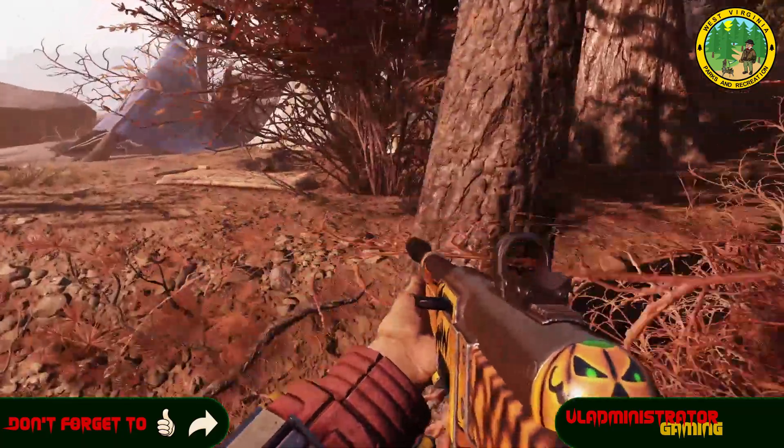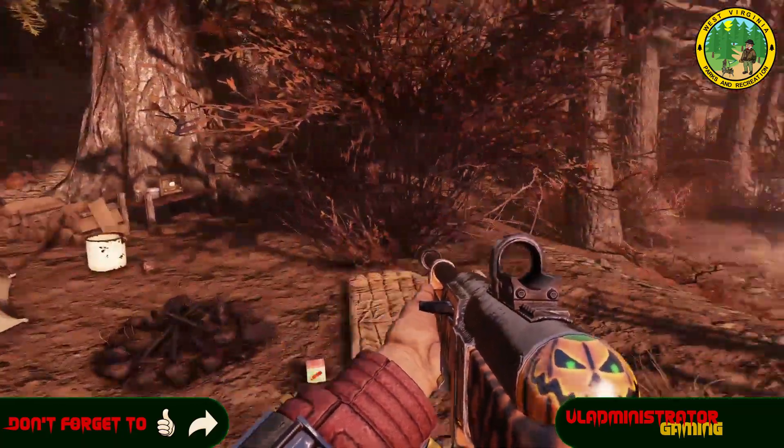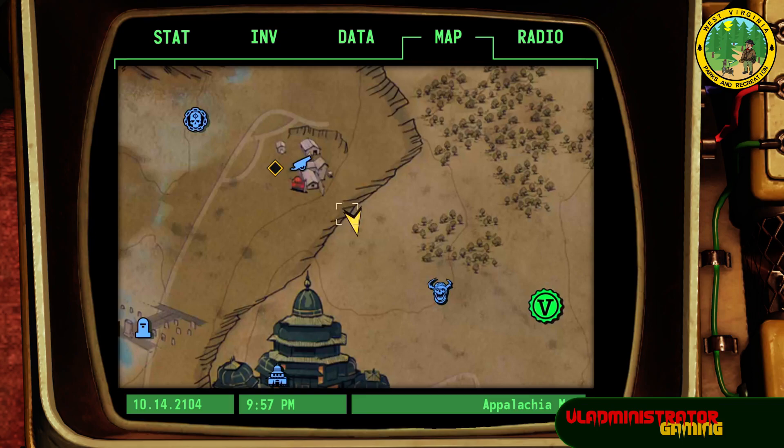We do have this little campsite over here to the north of it with a couple of tents, some logs and a radio. Overall, I really like this location. We are up here at the top of the Savage Divide, just south of Prickett's Fort, and a little bit north of Sacrament.